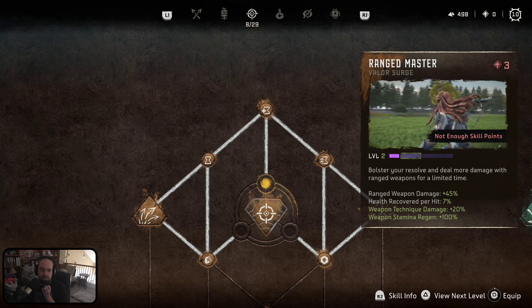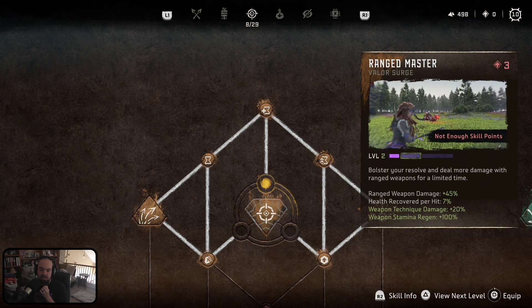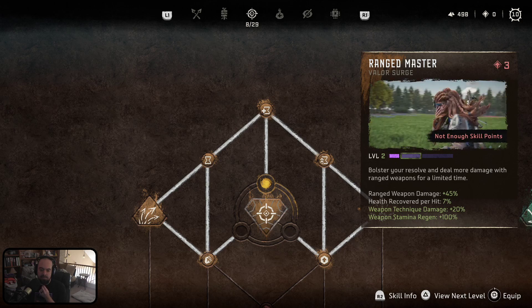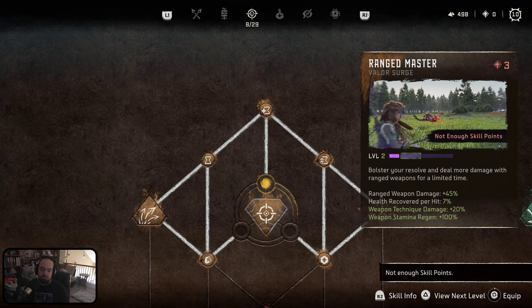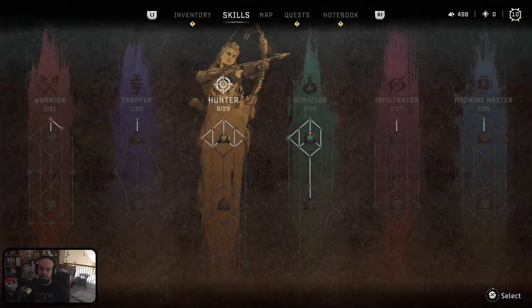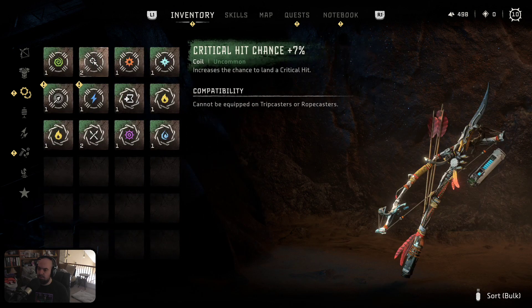Increases weapon damage by 45%, health recovery per hit is 7%, weapon technique damage by 20%, and weapon stamina regeneration. Let's equip that for now. It's blazing. Got some new coils.